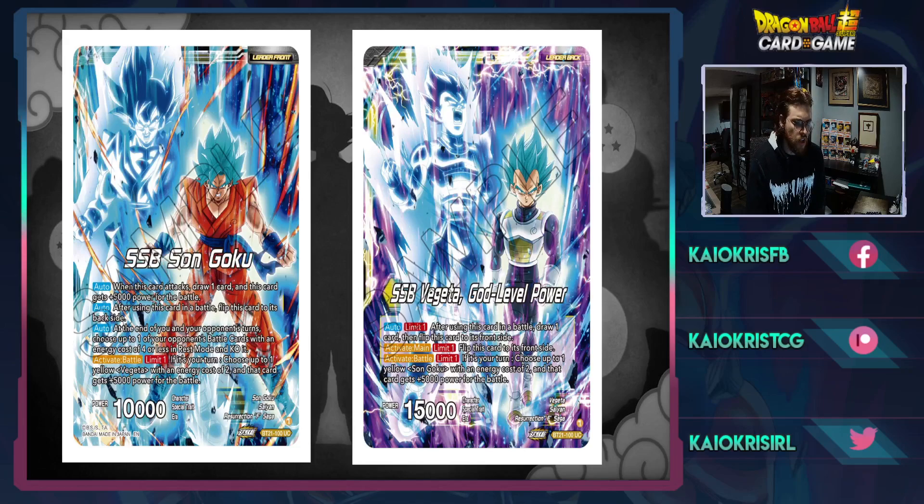This is going to be a very interesting deck to sequence. You swing, go up to 15K, and flip over to the Vegito side. The Vegito side says: after using this card in a battle, draw one and flip back to the front side — so if your opponent swings at this card it will also flip. Activate main limit one: flip this card to the front side. Activate battle if it's your turn: choose up to one of your yellow Goku cards that costs two and it gets 5K for the battle.